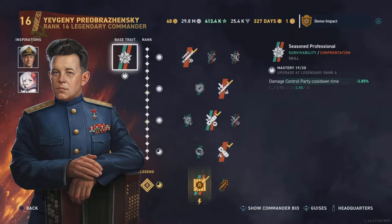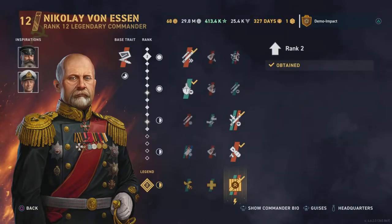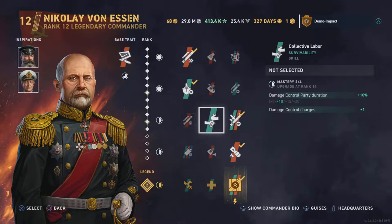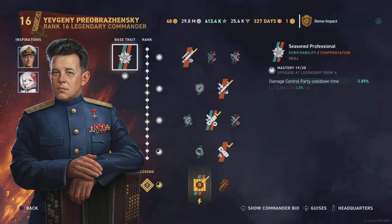Evgeny is going to be the main commander pick. The free commander also works and isn't bad, but you do miss out on a couple of things — extra torpedo damage and the second bomb HP and bomb detectability, which my build focuses on since it's going to be very aggressive. An aggressive play style requires some mods, so let's go to that.